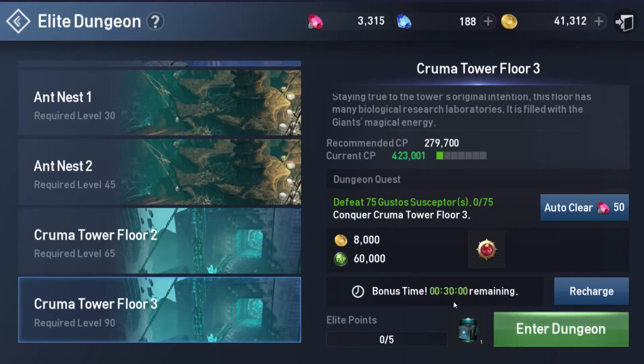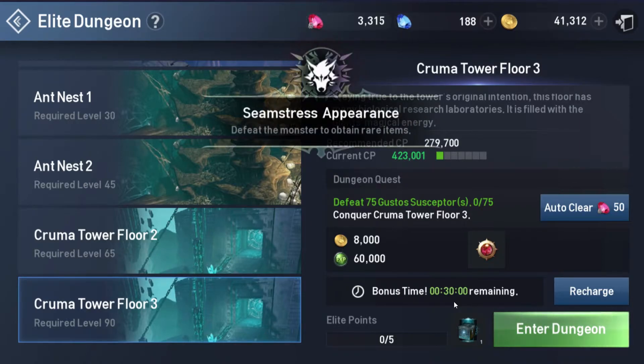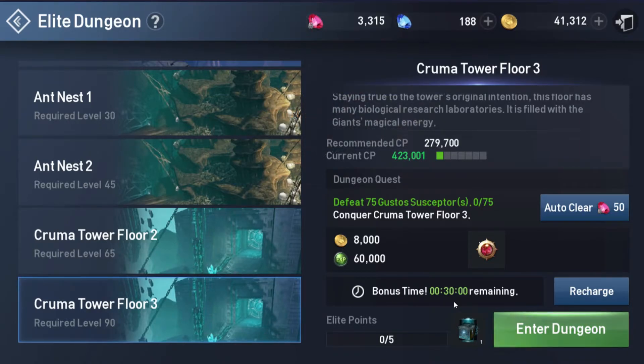I recommend going into Elite Dungeons with a group already, or entering at a time when you can find a party quickly, because you want a party of five as fast as possible to maximize experience. I don't recommend going AFK overnight in dungeons — the problem is you could die in the middle of the night, your hot time could activate and be wasted, or party members could log off and you'd end up solo, not taking full advantage of the hot time.